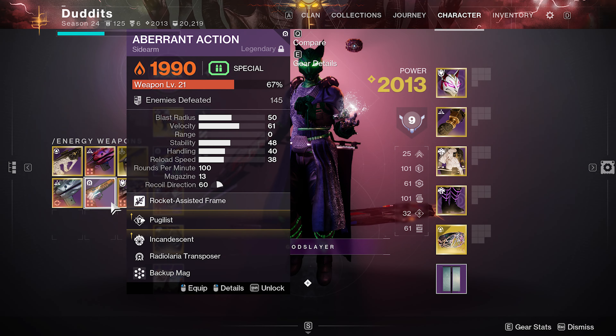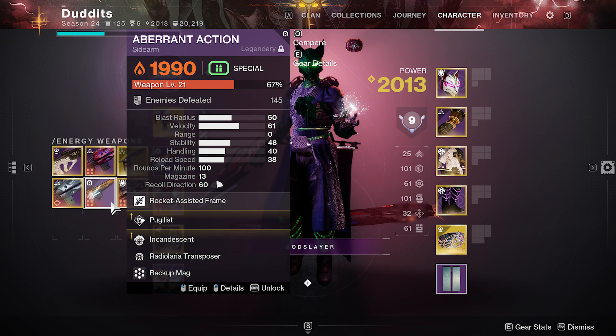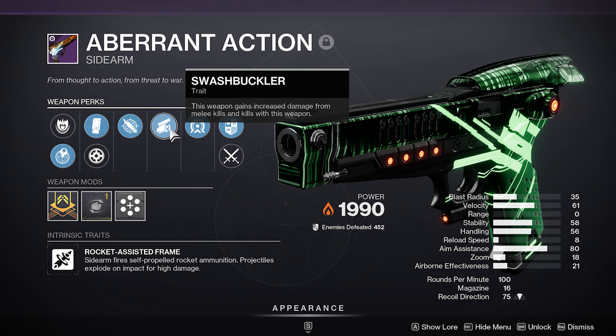The sidearm I actually crafted first was pugilist and incandescent — that's pretty good for my necrotic poison build I did yesterday. But the Aberrant Action roll I really wanted, which I'm going to craft later today, is beacon rounds and swashbuckler. Beacon rounds is a newish perk — final blows with this weapon grant your projectiles tracking and deal further damage, extending the duration. It basically gives this rocket sidearm tracking rockets, which is absolutely crazy.